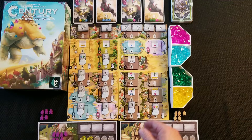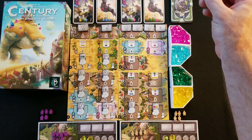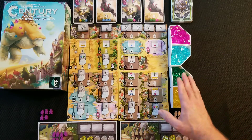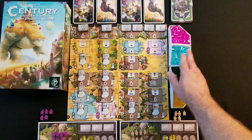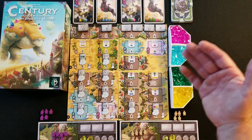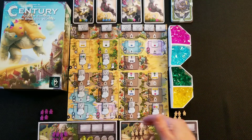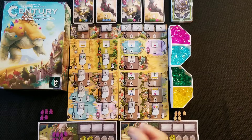Next are the player boards. These are your crystals, and you put them in ascending order. Yellow is the lowest value, green is next, then blue, and magenta — or pink/purple — is your highest value stone. Each player picks a color they want; we have brown and purple here.